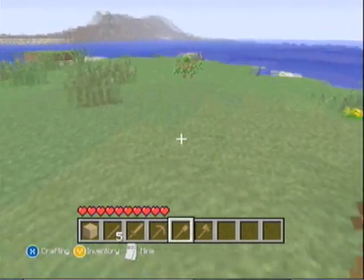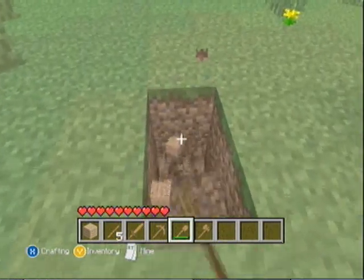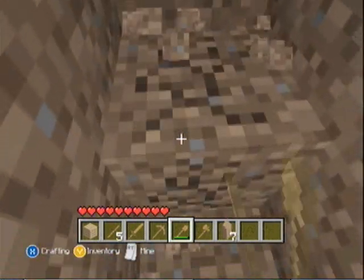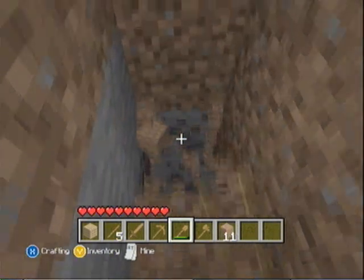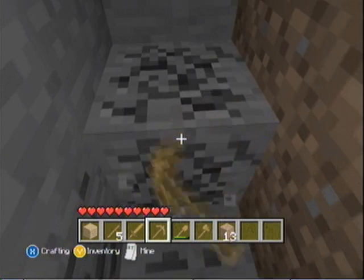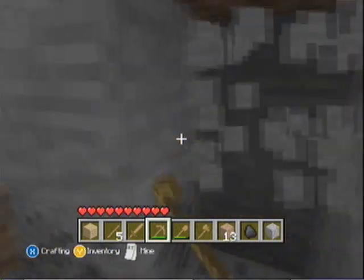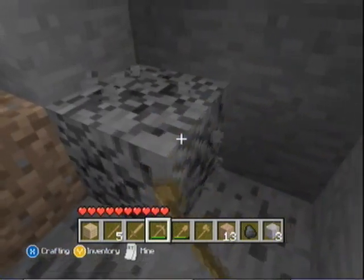Probably what I'm going to start with is I'm just going to dig into the ground, just so I can be safe from any enemies. And look at this — we got coal! Sweet, that's awesome. I'm just going to take some cobblestone so I can make some stuff.